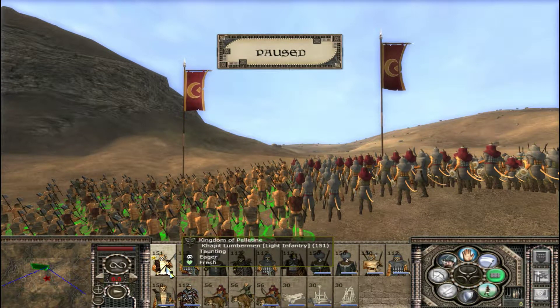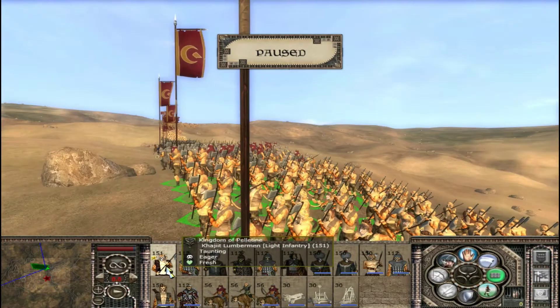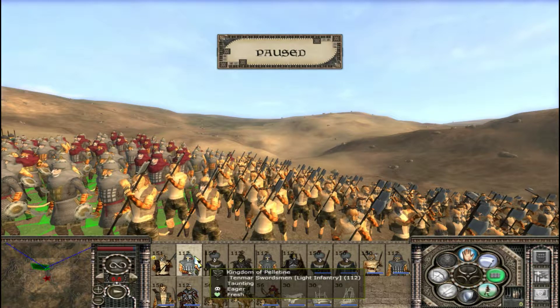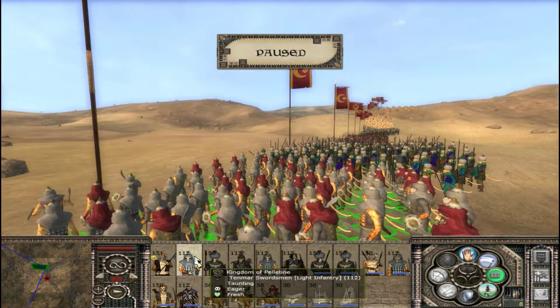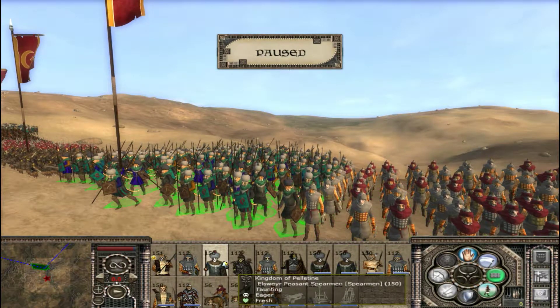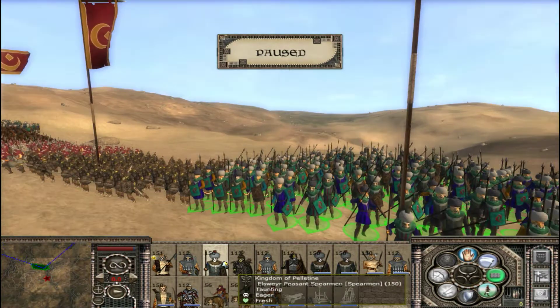So we have here the Khajiit Lumbermen. They're not men, they're like cats or whatever the heck they are, and they look kind of weird. But here are the Tenmar Swordsmen — they look cool, nice unit. And here are the Elsewhere Peasant Spearmen. They are from Elsewhere.